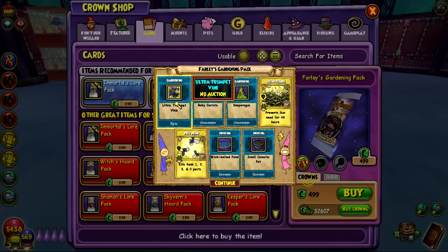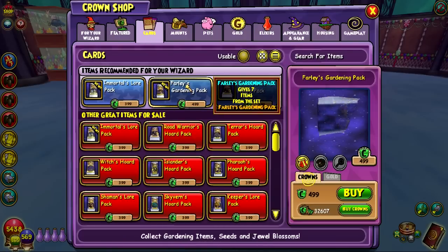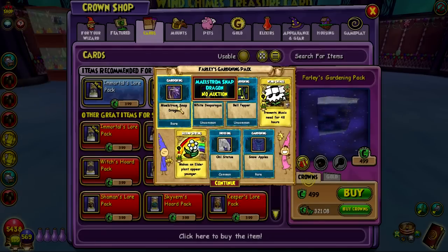So we get an Ultra Trumpet Vine and a few other plants, some housing items — oh, we got a pond. Anything gardening-related can be in this pack. Oh, Milsom Snapdragon? That's not even that rare. I thought that was a rarer plant than it is.